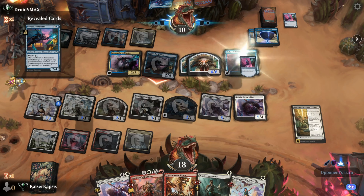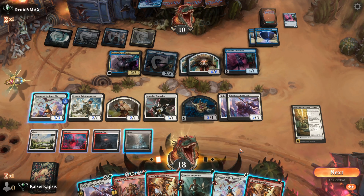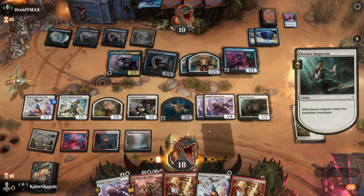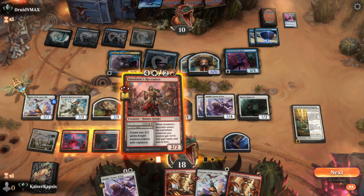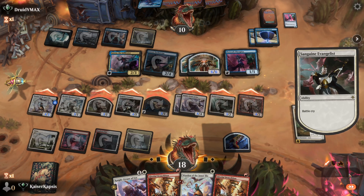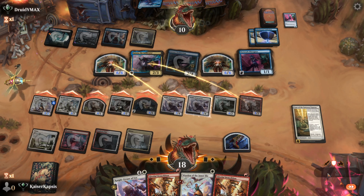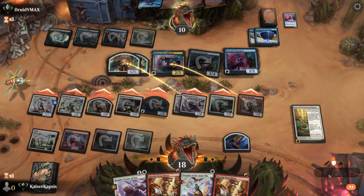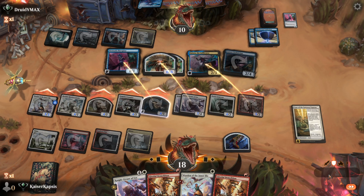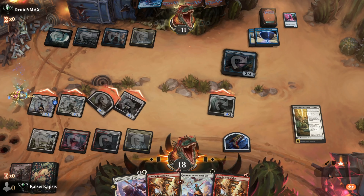They are at 10, I am at 18. I think I can win. I can put an Inspector — they have 4 blockers. Let's put the Recruiter and let's swing for victory. The Evangelist will further pump my creatures with their battle cry. 4 blockers blocking the biggest creatures — I don't think that's enough. The game is over, minus 11-18.